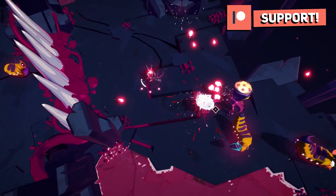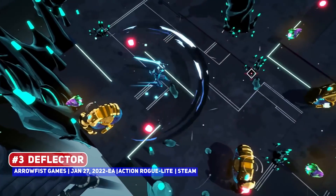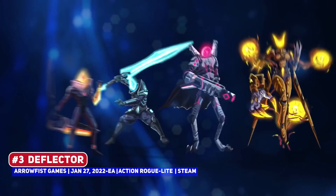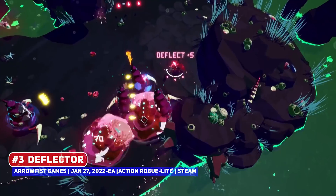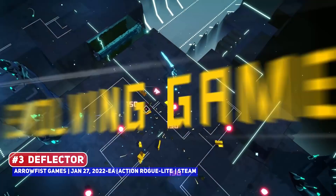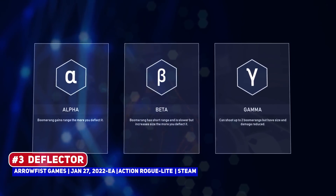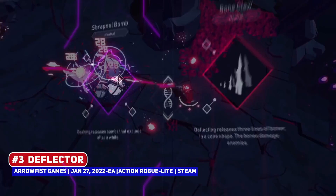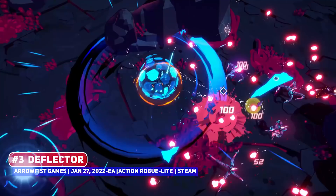Yet another roguelite title of interest is Deflector, a top-down action title reminiscent of Beacon from December 2021, where you are finding a way to survive and evolve in a dangerous world, upgrading your character with the DNA that you find. As is the name of the game, the main mechanic involves deflecting enemy projectiles back at them, with enemy attack patterns resembling something like Enter the Gungeon, but where it can actually be used as a counter-attack.